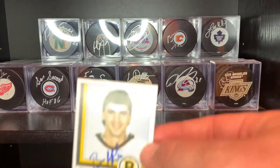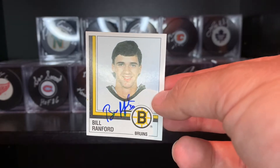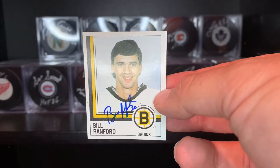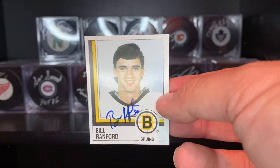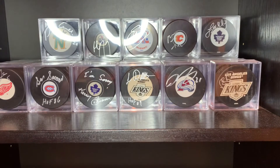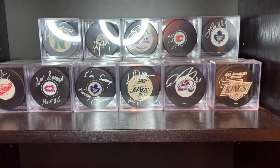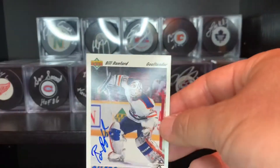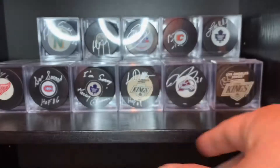Next guy sent to care of the LA Kings — Billy Ranford, Conn Smythe Trophy winner. This is his 87 Panini sticker; I guess this would be considered his rookie because his rookie card is part of that set. He's another nice guy, I have a lot of cards from him, but he did them beautifully in blue. There's his Score Stopper card 90-91, the Conn Smythe card 90-91, 91-92 Upper Deck, and O-Pee-Chee Premier 90-91.